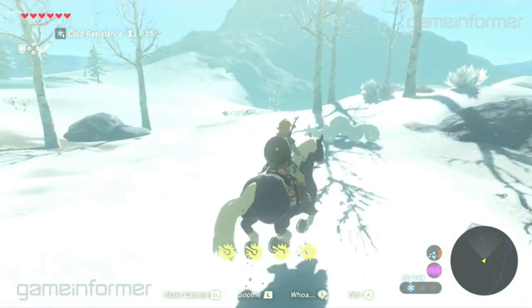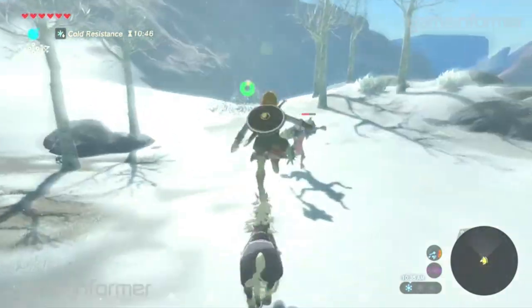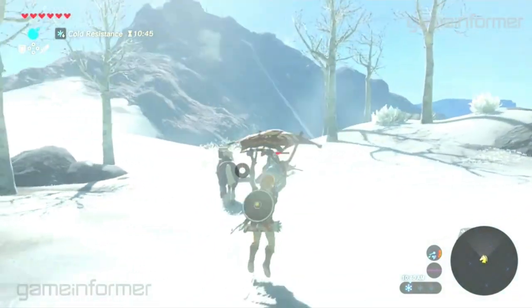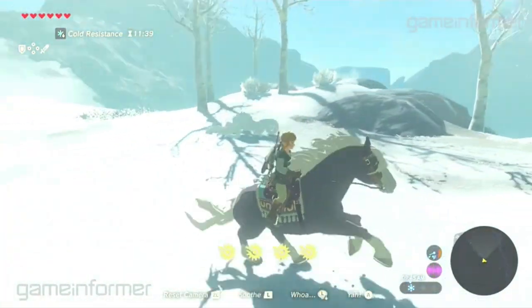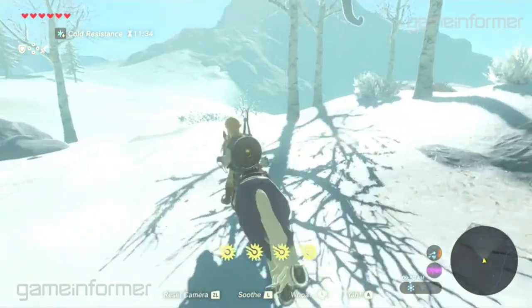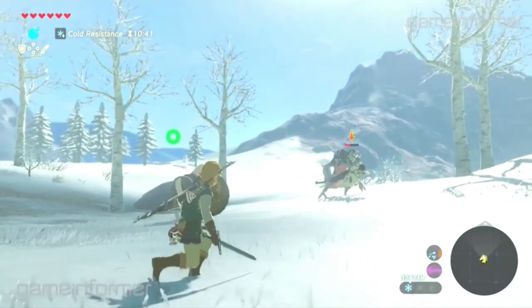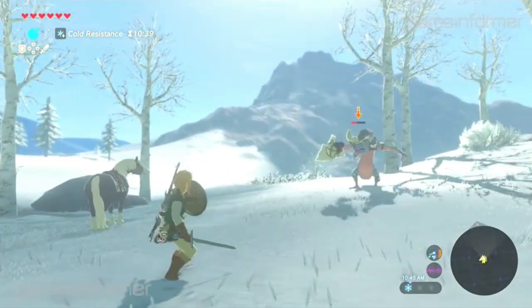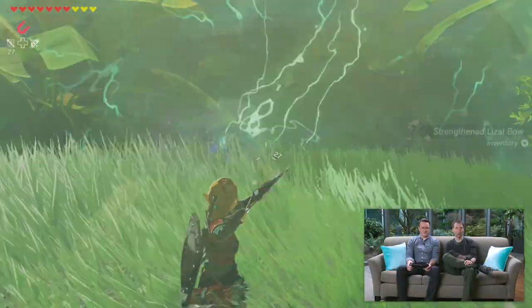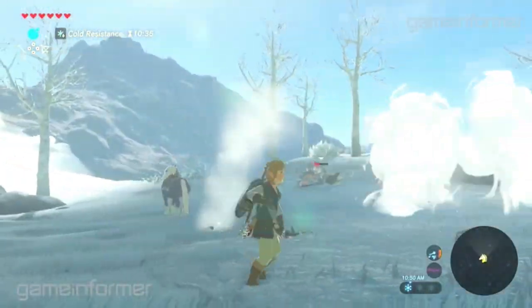Now here's an enemy we didn't expect to see in Snow Peak — the Lizalfoes. Because aren't lizards cold-blooded? Don't they have to be in humid or hot areas all the time? You know what, forget it. Since Lizalfoes in this game represent chameleons instead of regular lizards, they also act as chameleons with their camouflage. It's not particularly difficult to pick them out if you're paying attention. We see this Lizalfoe in particular use ice elemental powers, while the ones in the jungle use electric ones. This could mean that depending on the area, the Lizalfoes will have an assortment of elemental powers to use in battle.